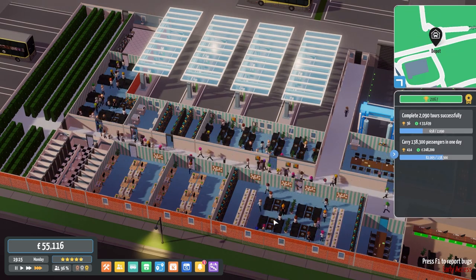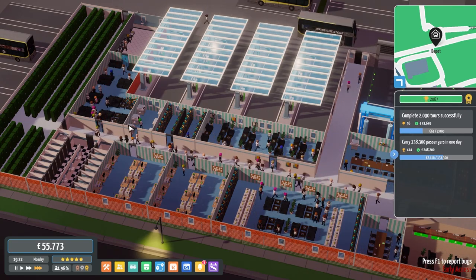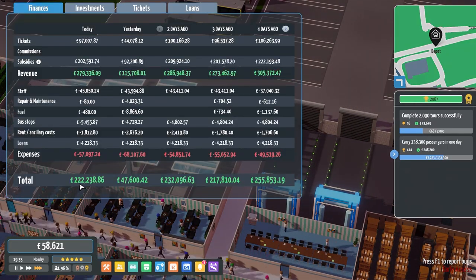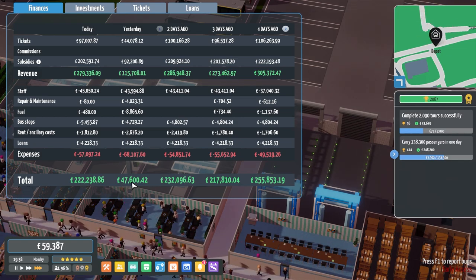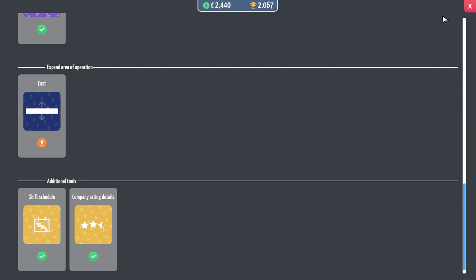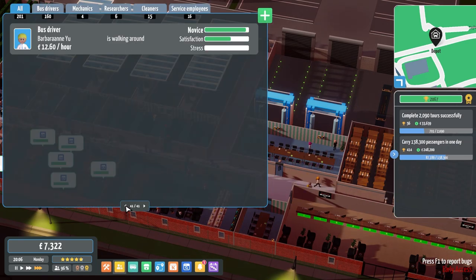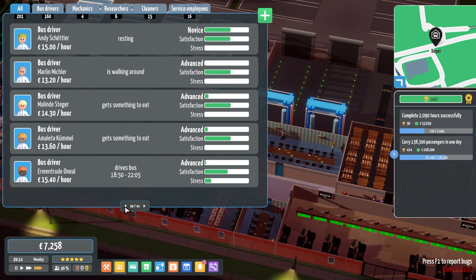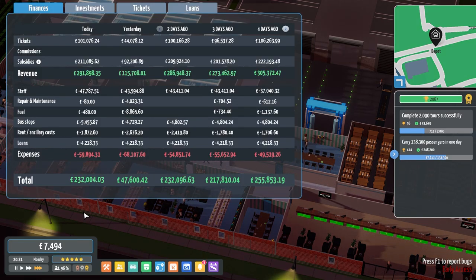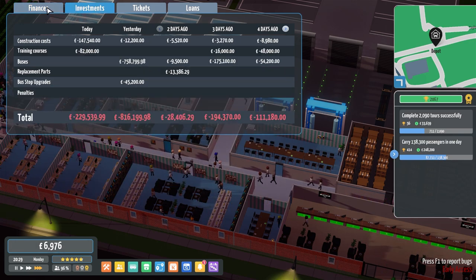Everyone is either using the toilets or having a nice rest, reading books, getting food. Let's see how we've done today — 202,000 in a day. On a Sunday we only did 50,000, which wasn't good at all. Looking at research — we can now research more east, which is what we need for the future Stagecoach buses. We need to go as far east as we can. We've got 7,000 in profit with total expenses of sixty thousand, so we're basically breaking even for the day with the buses.